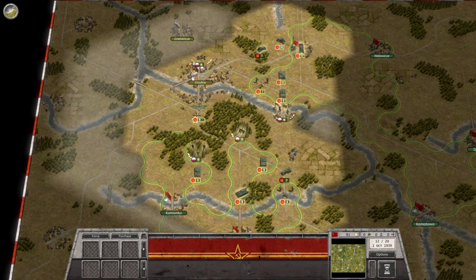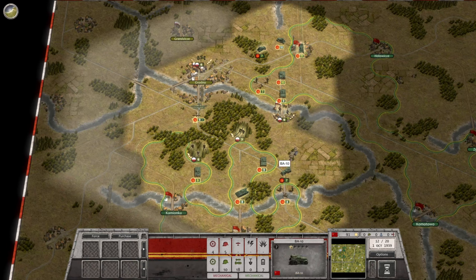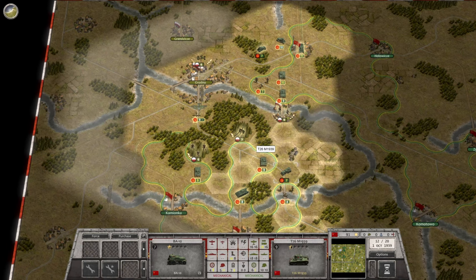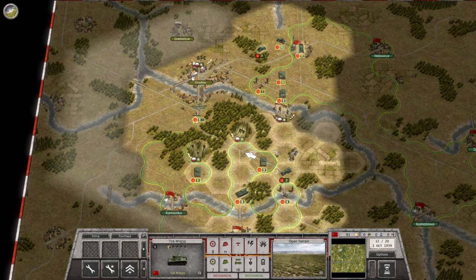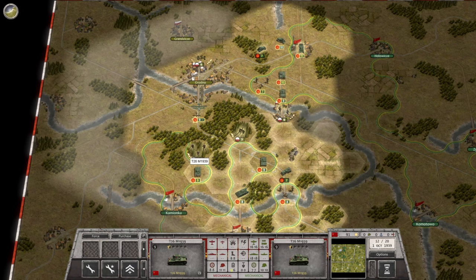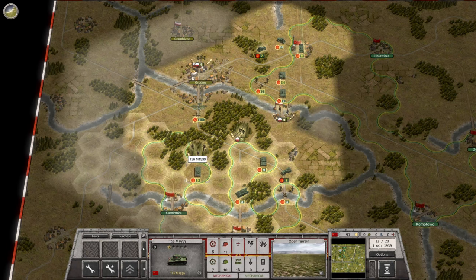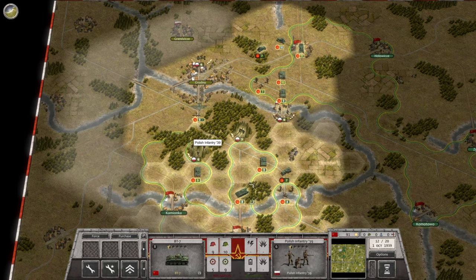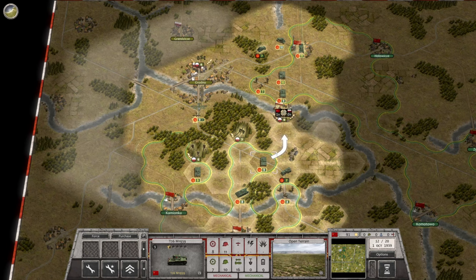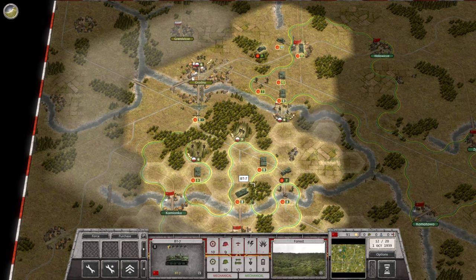So let's go ahead and continue. We got our Soviet infantry — pull this guy back. These guys are in deep woods so I'm unable to attack them. It's really weird, I've never had that happen before. And then we have this one — that one we can attack. Let's see if we can get this one. We'll get this guy up to here.